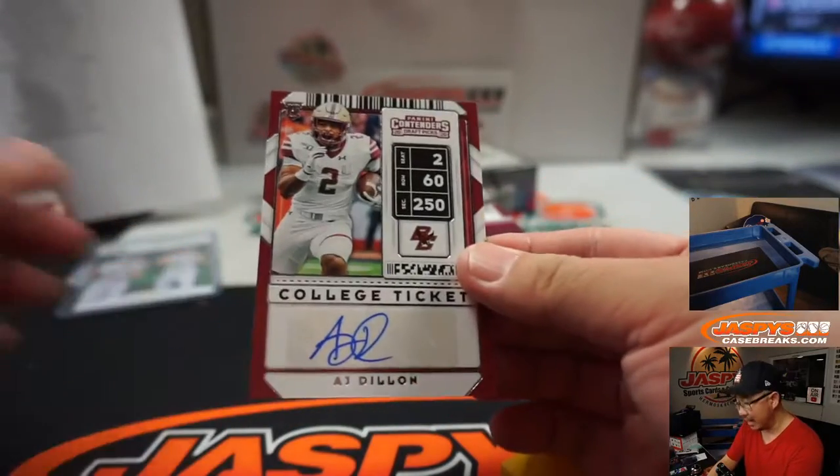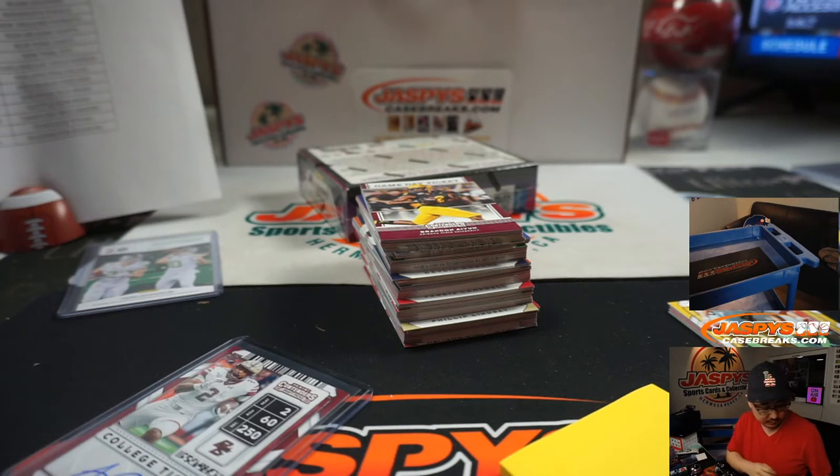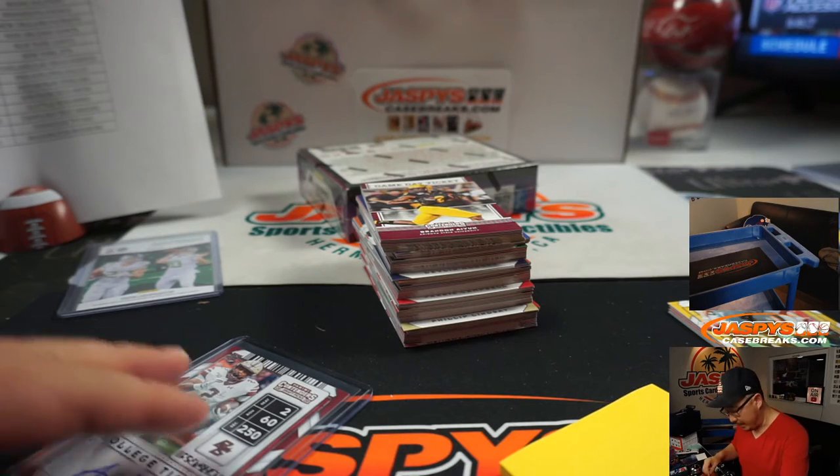A.J. Dillon, college ticket autograph. A.J. Dillon is a Packer — that'll be for Matthew Shearer, who won the Packers in the team random, which is in a separate video.